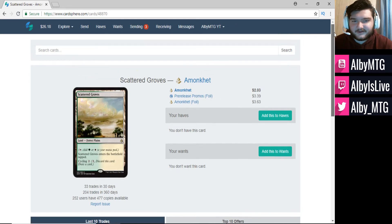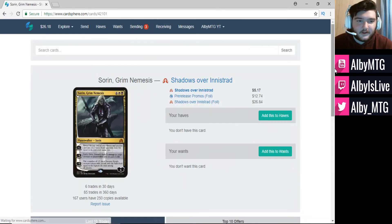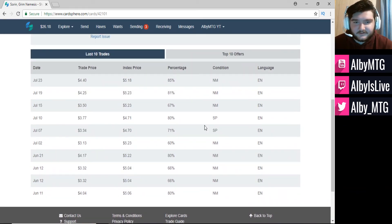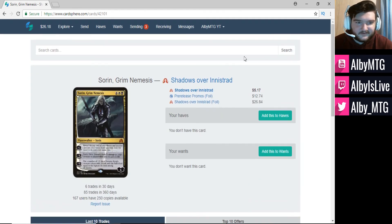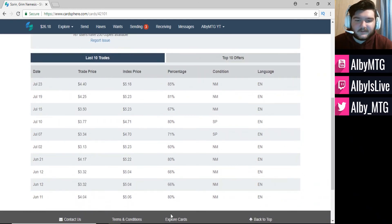You can see they're slowly starting to shift down for cards rotating out. The final card is Sorin Grim Nemesis for $4.40, with an index price of $5.17, so 85%. I'm the highest percentage on this list. I'm always looking to be patient with my trades — not trying to rush anything, and finding good deals where I'm sending out above the 80% mark.